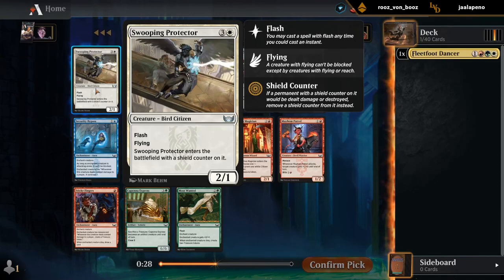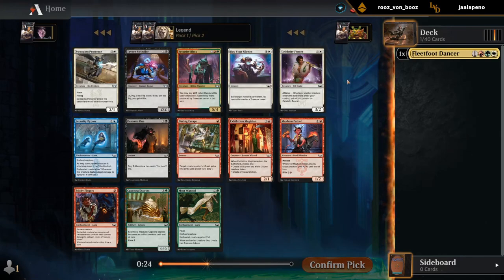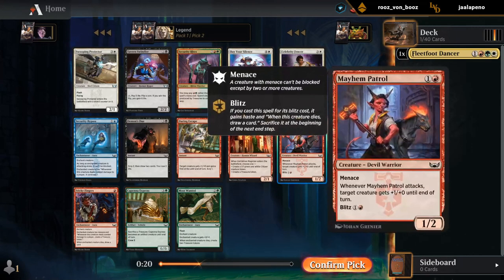Swooping Protector is kind of expensive as a flyer, but comes with a shield counter on it, which is nice. I think I'm going to prioritize the 2-drops. Mayhem Patrol has been pretty decent, so we'll go with that.